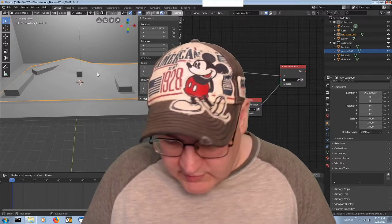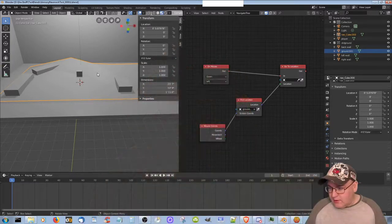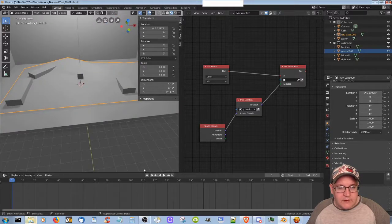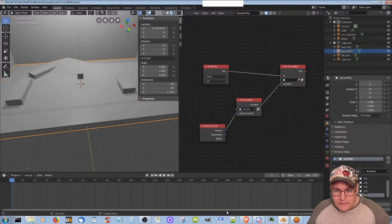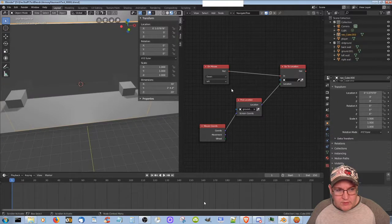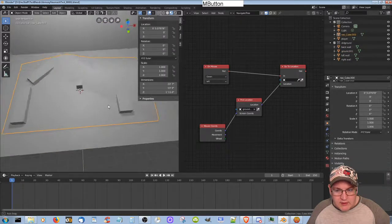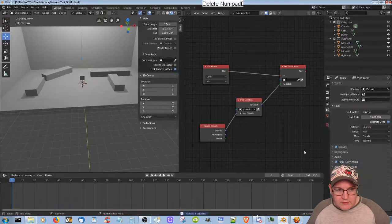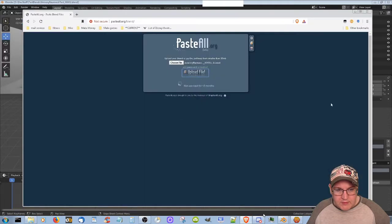Still couldn't get it to work, which is the way things go. Tried messing around with it, tried to redo the nav mesh after messing with the thing, and that didn't help anything — didn't change anything. So yeah, I'm kind of annoyed.